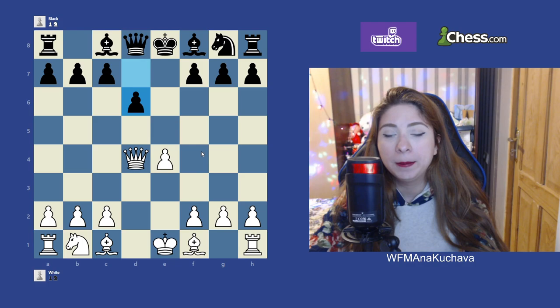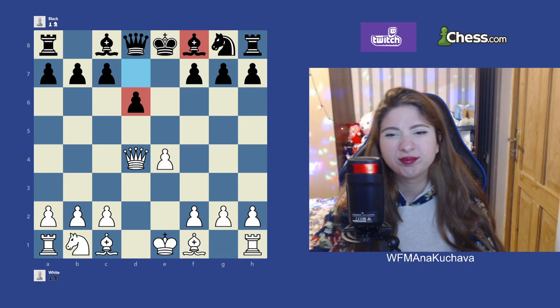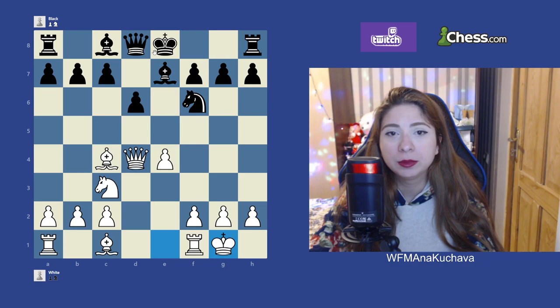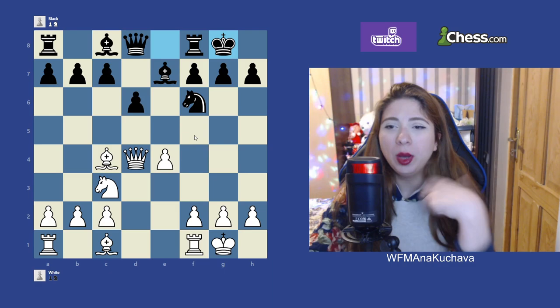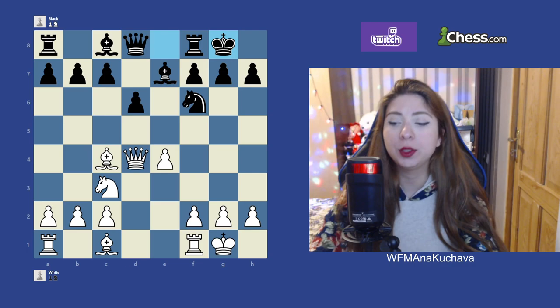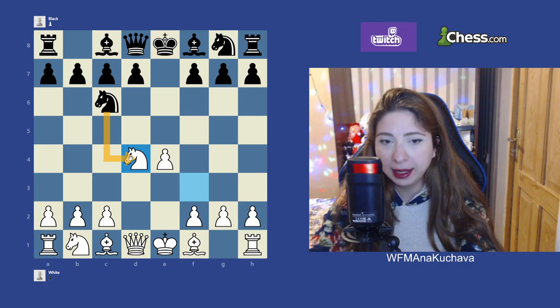After d6, White just continues to develop pieces. The bad part about this pawn push for Black is the bishop is now blocked. White just develops pieces — knight, bishop, like Nc3, Bc4, castle. For White, they can either try the f4-f5 plan, develop the bishop to f4 or g5, bring the rook to d1, and pressure this. It's a little bit more comfortable to play for White because they have more space, a better center, and better pieces. That's why taking on d4 via Nxd4 is not the best option for Black, and the other moves are better.